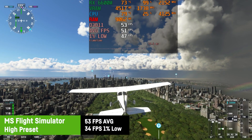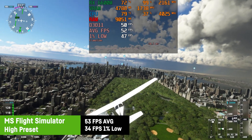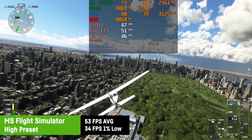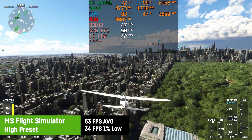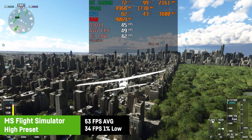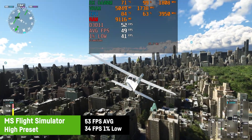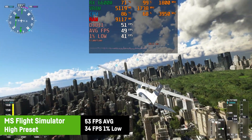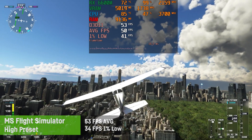For Microsoft Flight Simulator I was using the high preset and saw a nice 53 FPS on average with a 1% low of 34 FPS while flying over the skyline of New York City. The game used to be an unoptimized mess but it's actually doing pretty okay. The in-game movement and pace is kind of slow so you don't really need super high FPS.